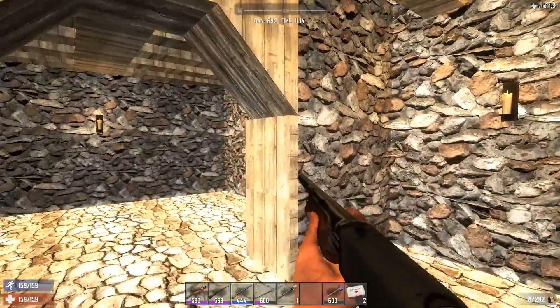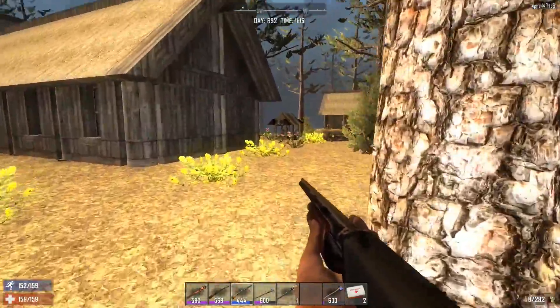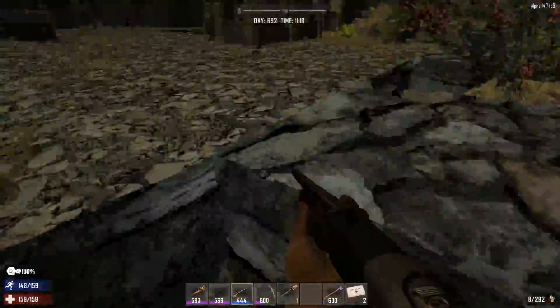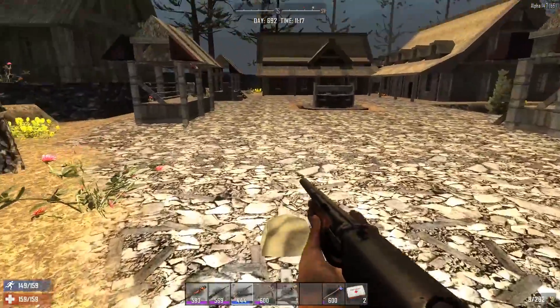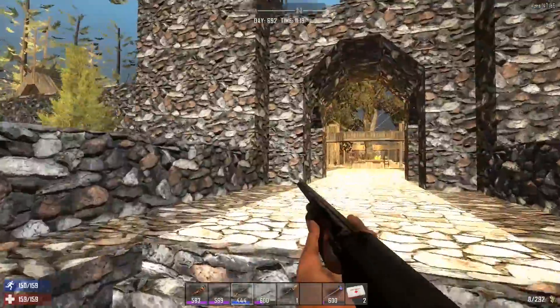We've got the little barracks area here — this is actually pretty nice; this is the first time I've been in this one. Let's go ahead and head up into what they call the Cloud District, which is the upper district. We have water in here — let me turn collision mode off. There we go.